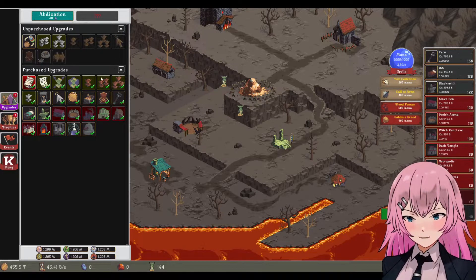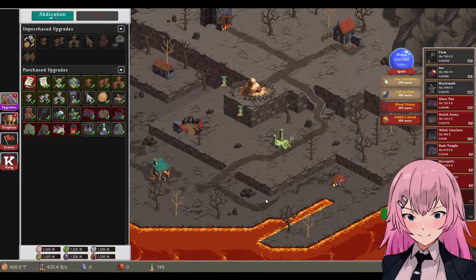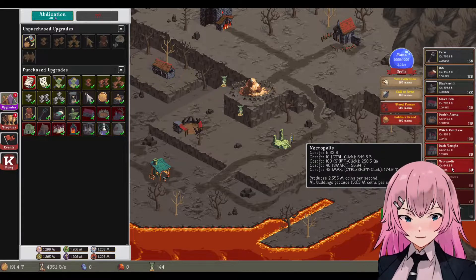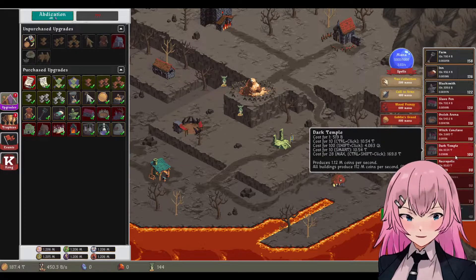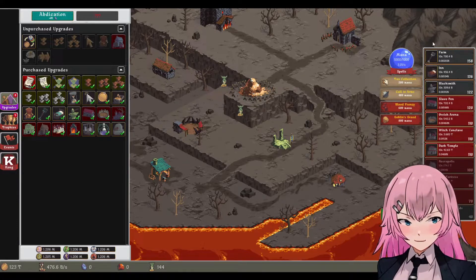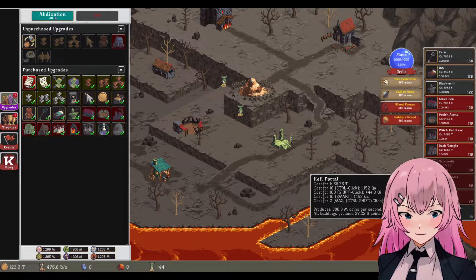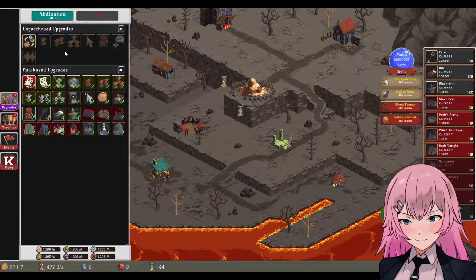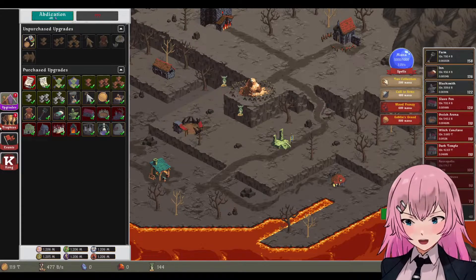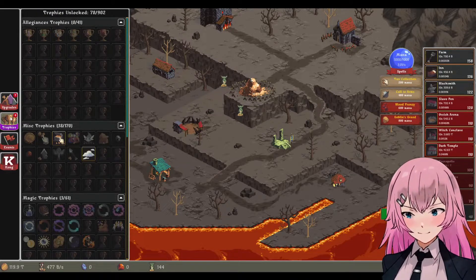Okay, so let's get this and this one, and also that. These are still the buildings that we have. How can we have new buildings in this game?